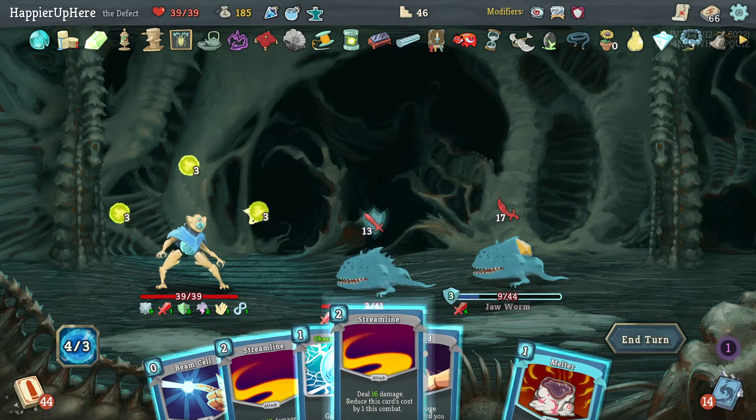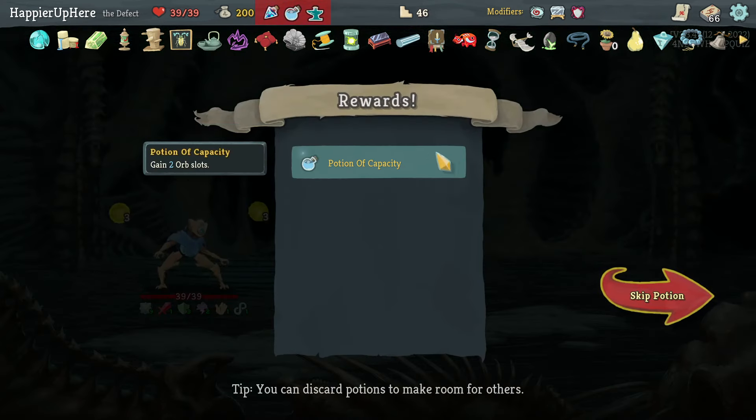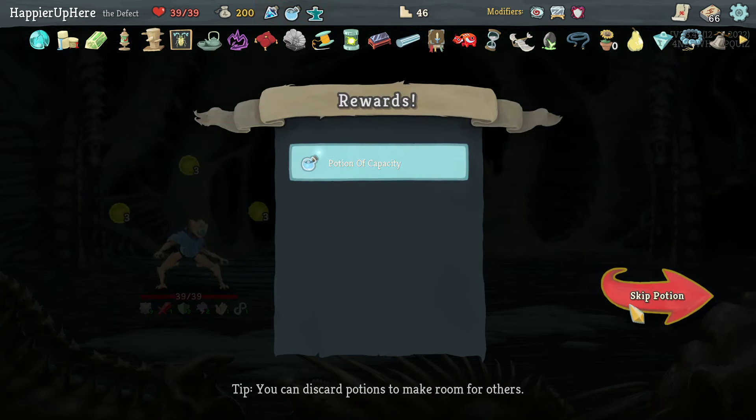Got another indicator: the next two curses I obtain are free — I'll take it, too late to get curses otherwise. Another Potion of Capacity but that's too much. I'm okay losing Blizzard — I already have a collector bonus on it and it wasn't that powerful anyway.